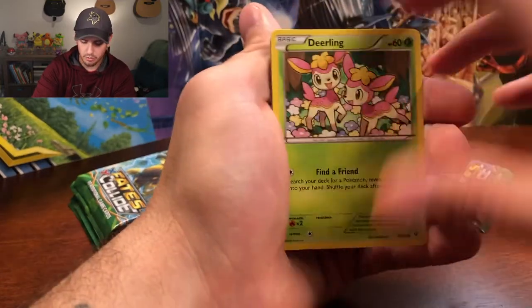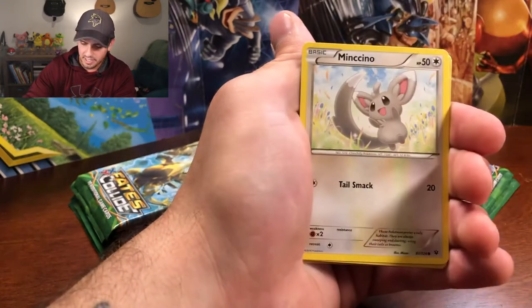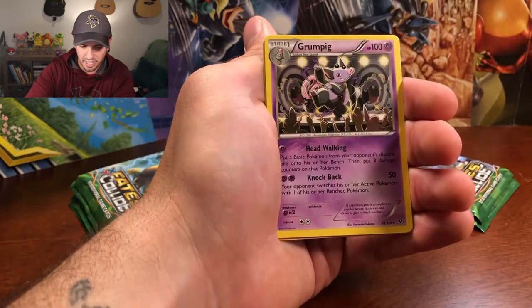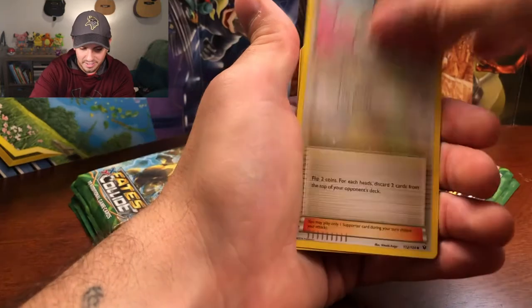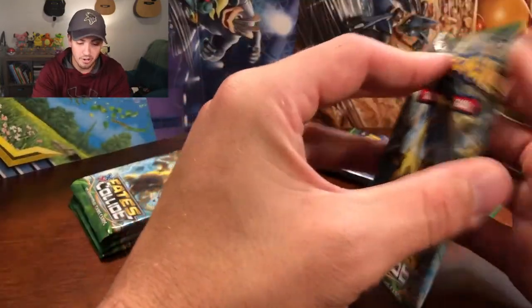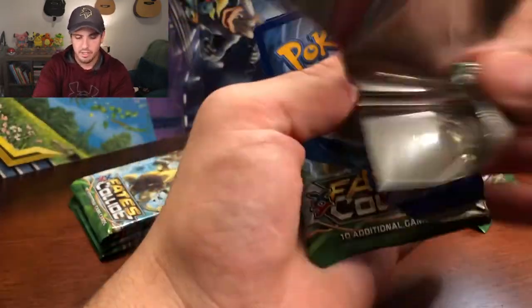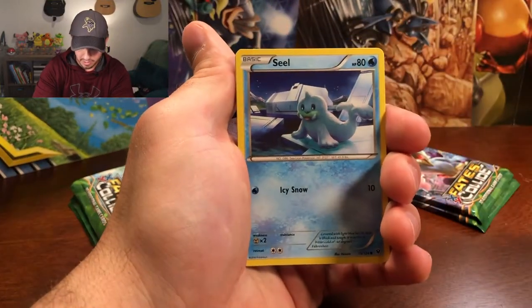I saw something shiny over there! Second Deerling, Carbink, Riolu, Diglett, Minccino, Servine as the reverse holo, and Grumpig as the rare non-holographic. Minccino, Team Rocket's Handiwork, and Weezing. I jumped ahead of myself — I saw the shiny and thought it was the rare card. That's alright though. There's another code card for you guys. We're almost done — we got about five or six packs left.